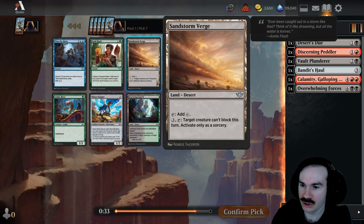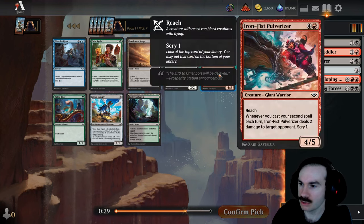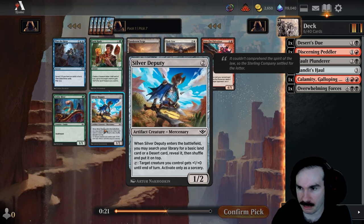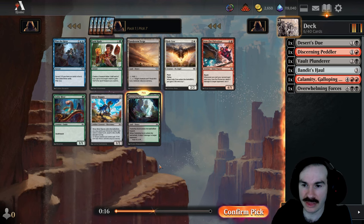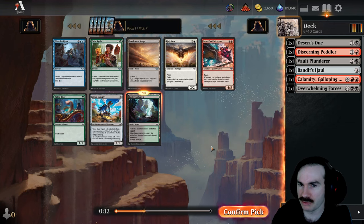Tarkooch can't block this turn. Could take the Gulch. Let me see what the Pulverizer does — reach is actually pretty good. Silver Deputy searches for a basic but just puts it on top, so that's less good. I think I'm actually going to take the desert here. It makes deserts do better and really opens me up for potential green splashing for ramp, making Calamity and Overwhelming Forces quite a bit better.